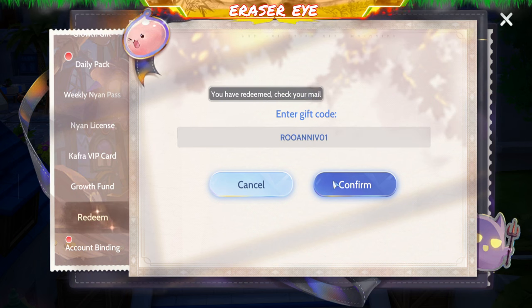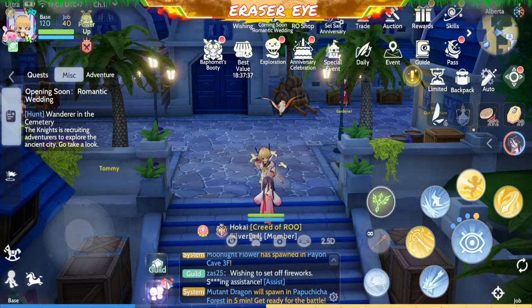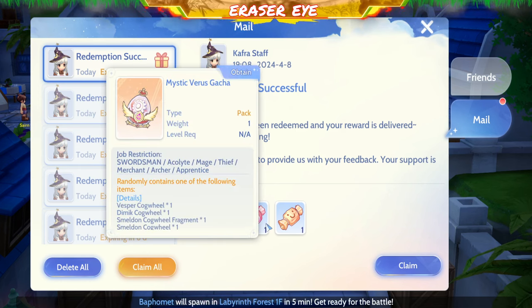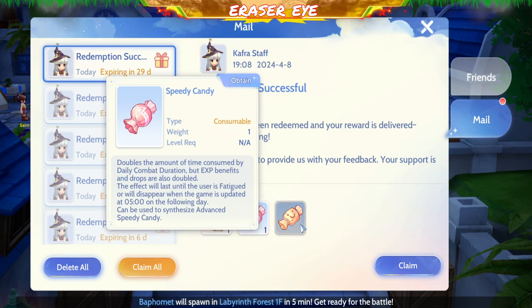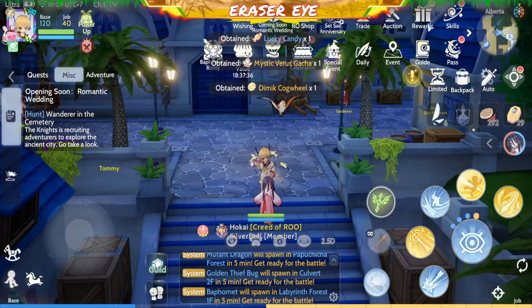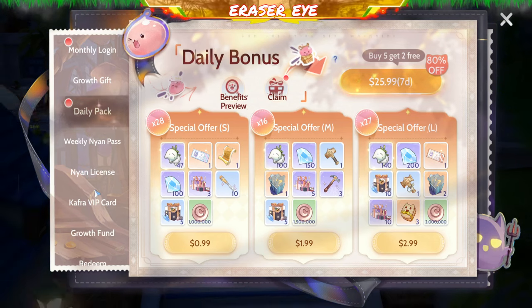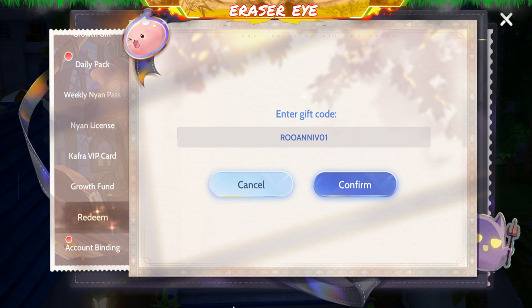ROO Aniv 01 — that's our second code for the anniversary event. Meron kang Mystic Virus Gacha, para makuha nyo na yung virus nyo. Speedy Candy at Lucky Candy. Chimic Cogwheel ang nakakasak — ROO Aniv 01.